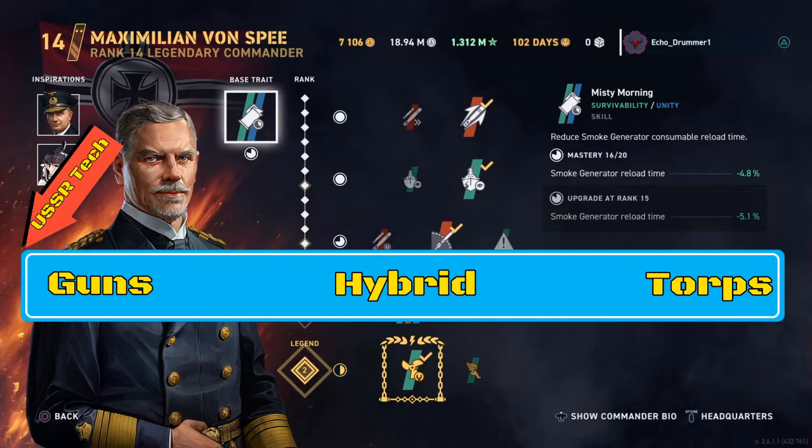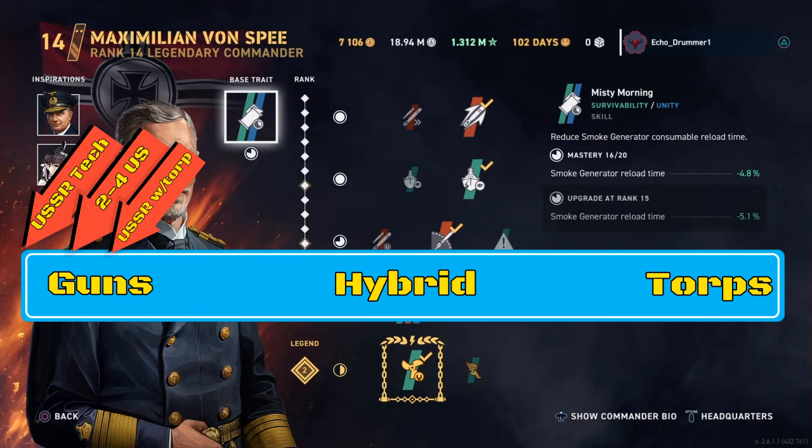Everything up through the Minsk. Then just slightly in from that, you've got the low-tier US destroyers that also can't stealth torp, but maybe if you spec for it a little bit, you can kind of stealth torp at things that you're kiting away from. And then in a little bit from that, on the gun end of the spectrum, you've got the Soviet destroyers that can stealth torp — Gremyashchy, Leningrad, and once you've finished upgrading it, Tashkent.